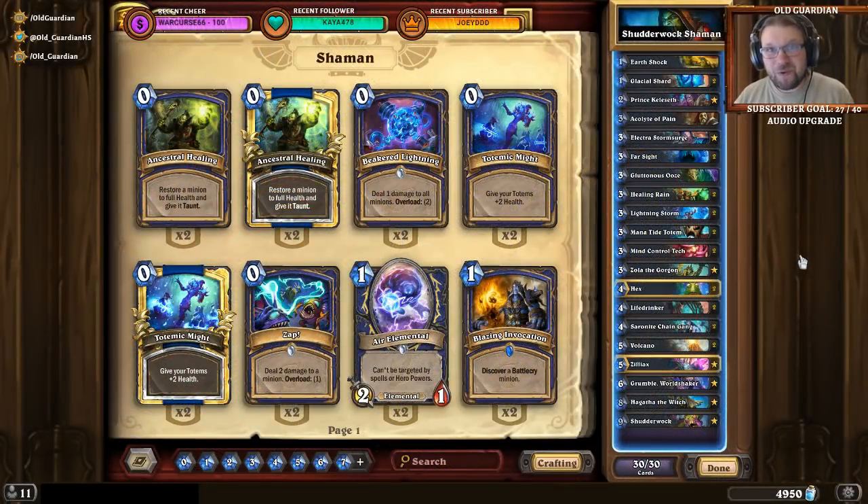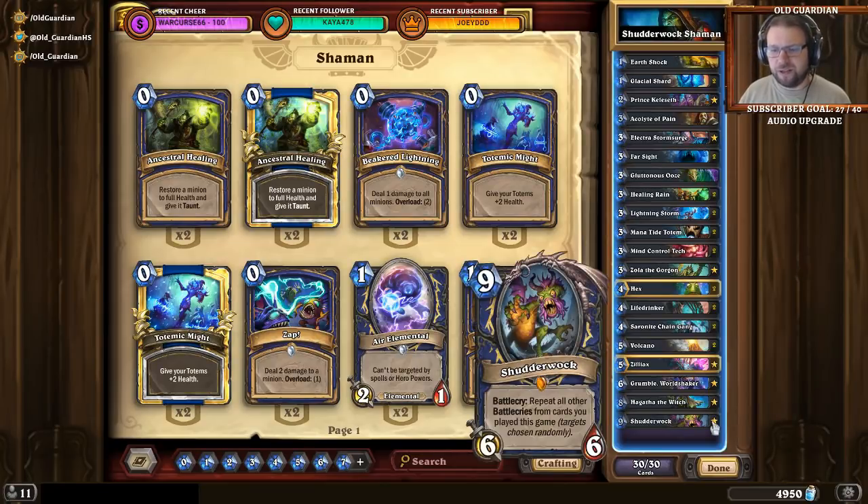Hello everyone, it's Old Guardian here. In this how-to-play video, I'm going to take a look at Shutterwalk Shaman. Yes, I have entered the dark side. I have become the bringer of despair. The Shutterwalk Shaman is a powerful combo deck that relies on its namesake card, the Shutterwalk.